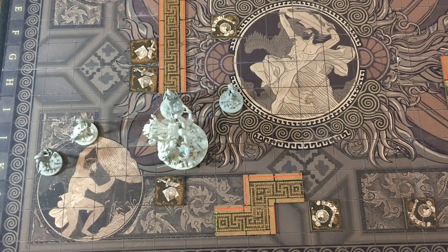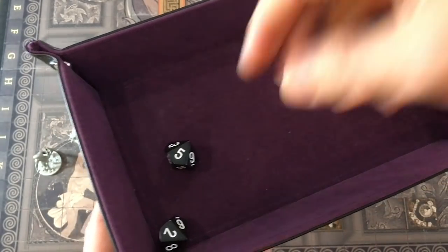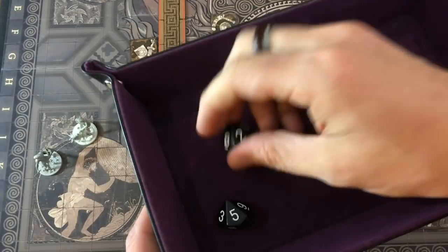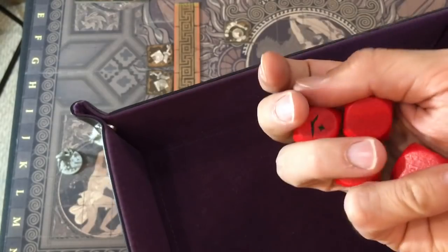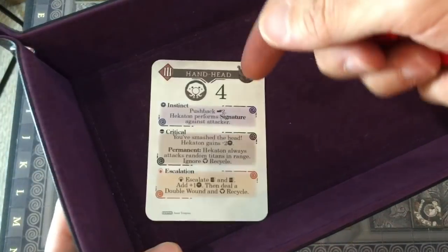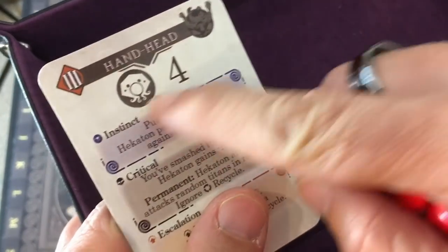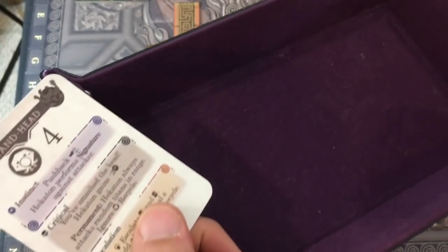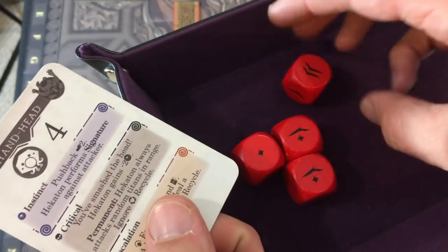The level three card is a pretty easy one to hurt. The instinct effect is going to happen no matter what unless we get a crit. Rolling the damage dice — that looks good — way more than enough because of the two tokens left over from the other guy. She's going to get pushed back two and get signature attacked, then he'll escalate — but I'll do a double wound if I only have one wound left.